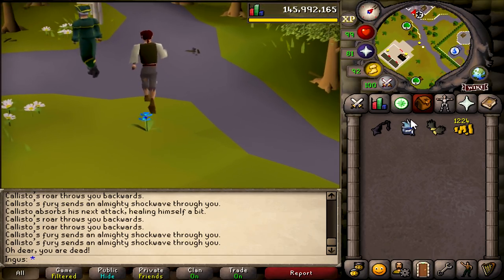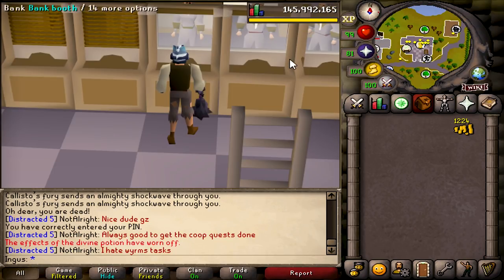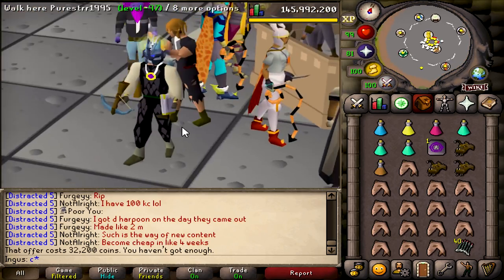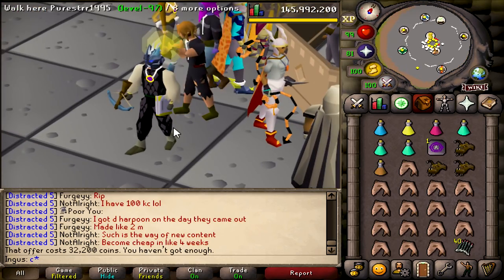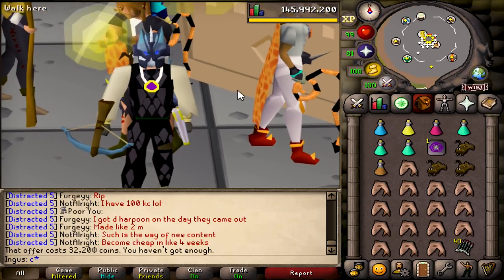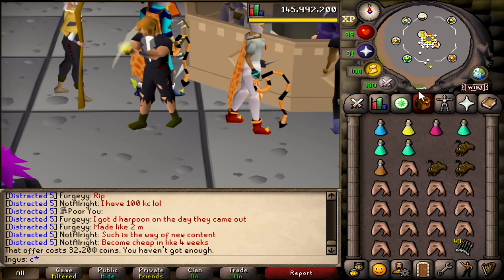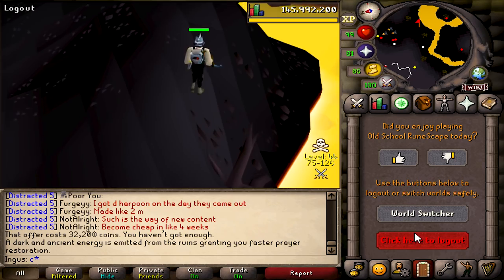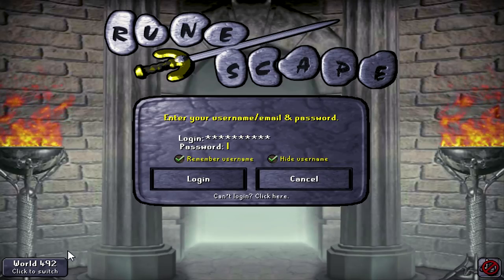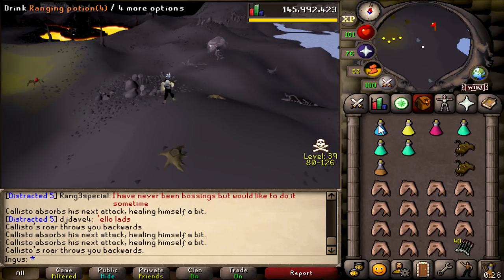After that failed melee attempt, I'm gonna try ranging. Apparently there is a safe spot I can use. Since we only need three kills, I'll try this method out and see how it goes. Changing worlds — I'm not sure if he's lured correctly.